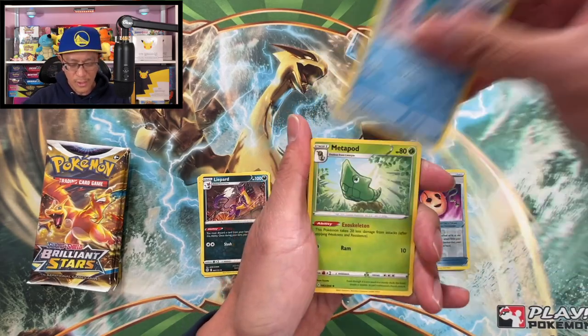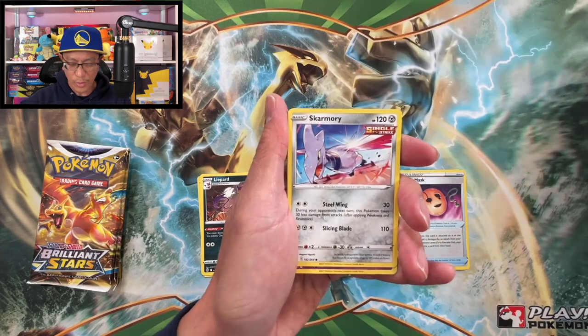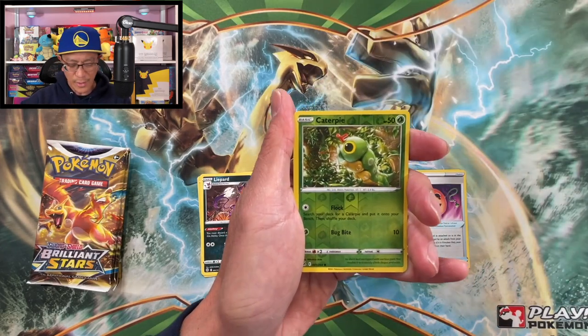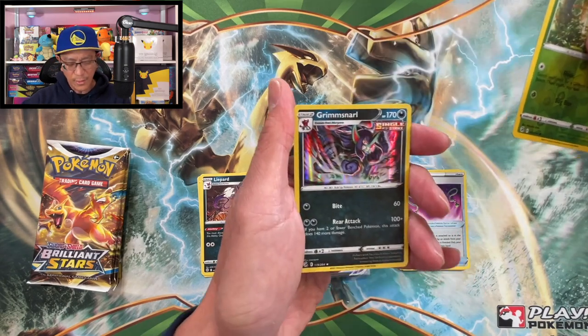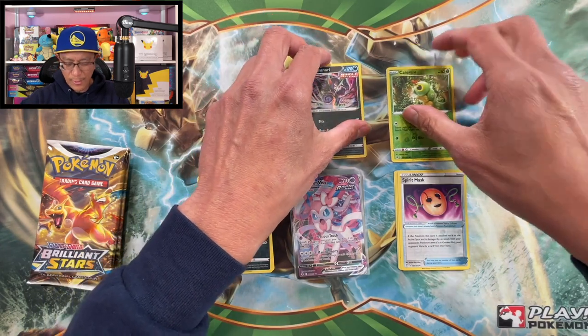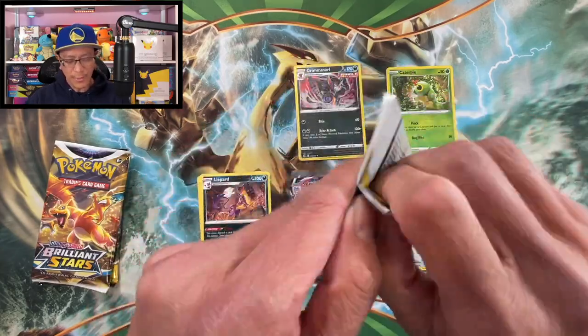From the Fusion Strike pack: Zoroark, Semipur, Metapod, Panpour, Swadloon, Skarmory, Jynx, Mantine, Caterpie, reverse holo Grimmsnarl. We got a regular holo rare Grimmsnarl — all right.